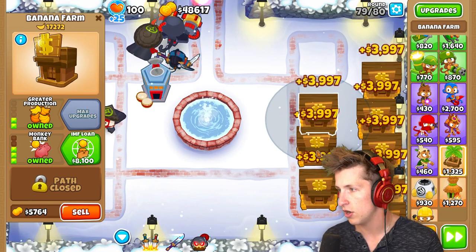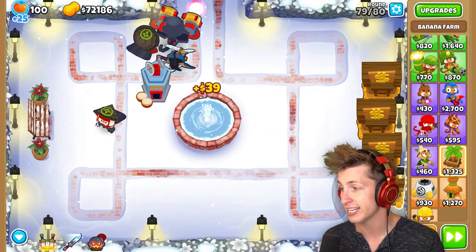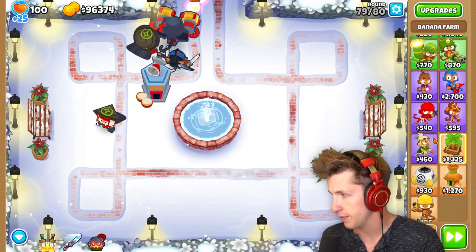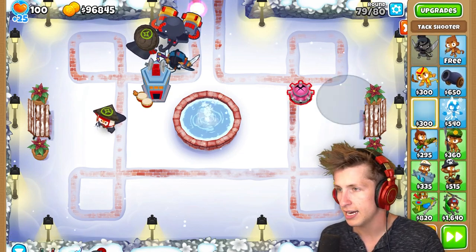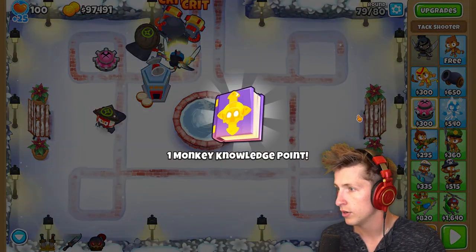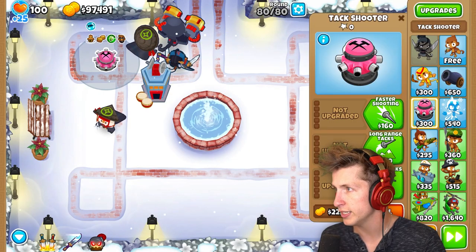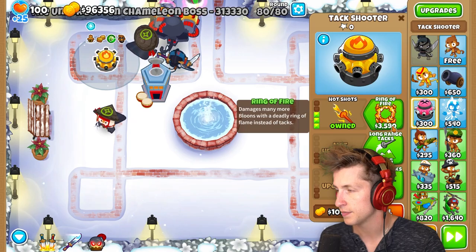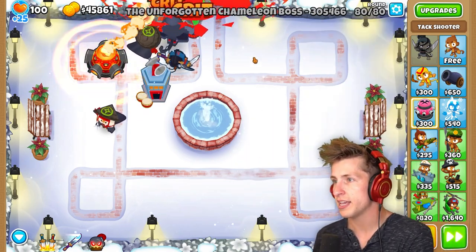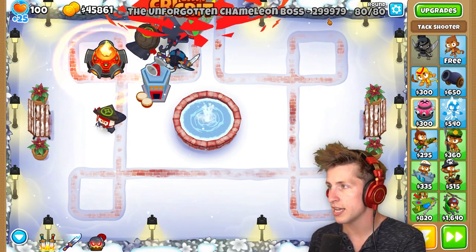Okay, there we go. Let's collect all. Now we can sell that — that was an extra $32,000, which is pretty PogChamp. Let's go ahead. I want the Inferno Ring Attack Shooter right there. We got a Monkey Knowledge point — sweet! Level 80, let's do this. Inferno Ring, more attacks and even more attacks. Holy cow — it has 300,000 HP. We might need some help here.